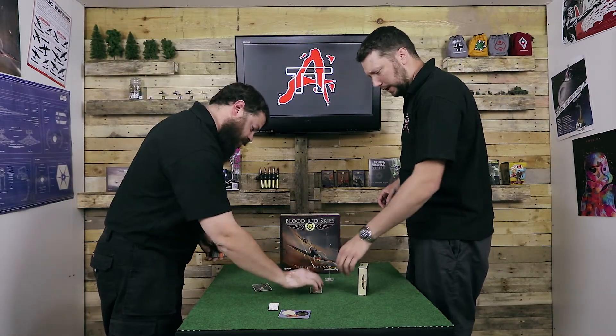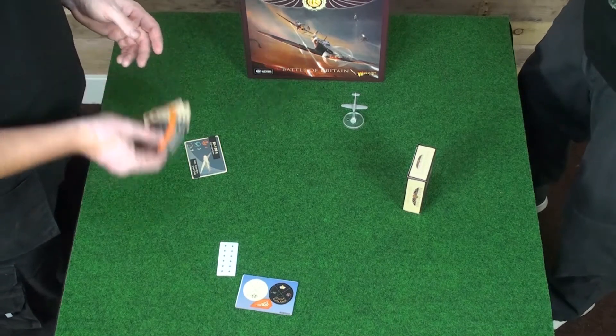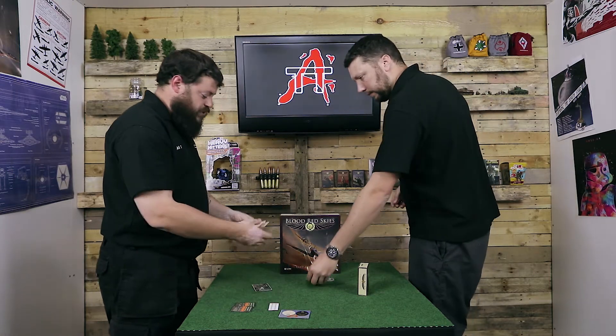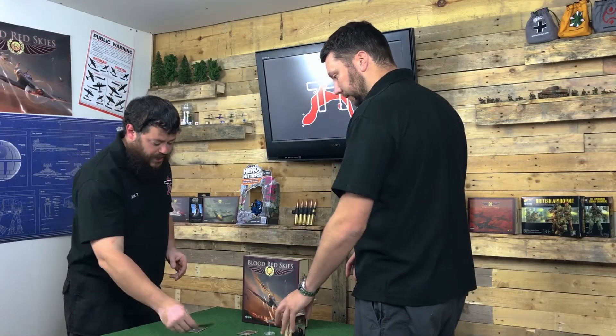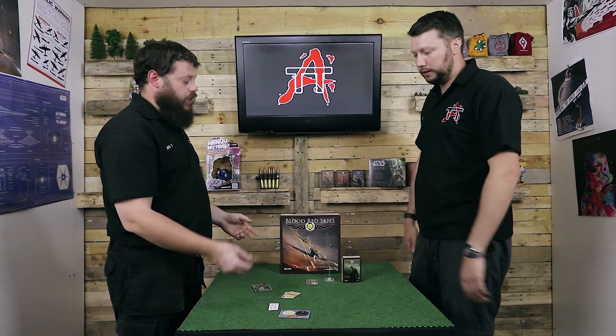So we've got his Ace Pilot card. Signature trait: plus one manoeuvrability, and then he's got two skill cards — Sixth Sense and Snapshot. We've also got a great climb and a great dive. Standard for the Messerschmitt. So you can put him straight in and you've got enough cards.